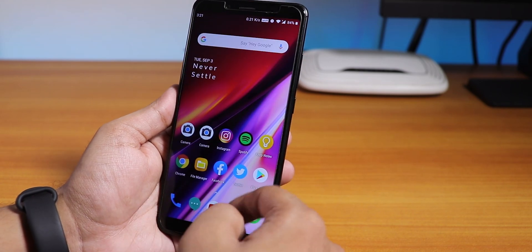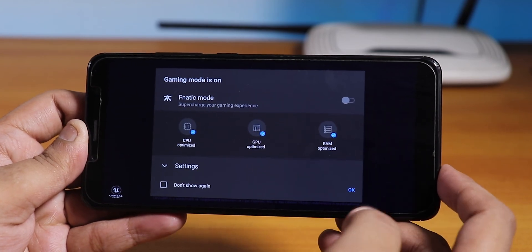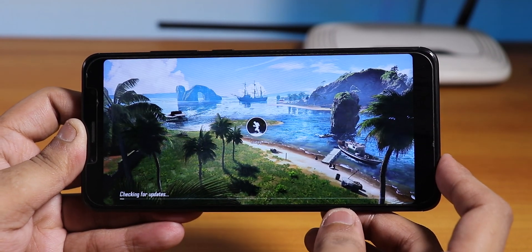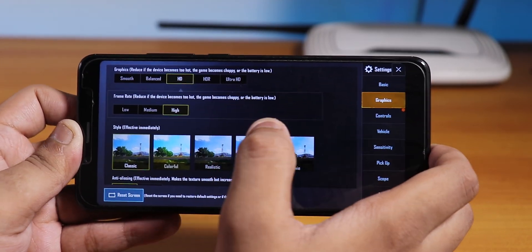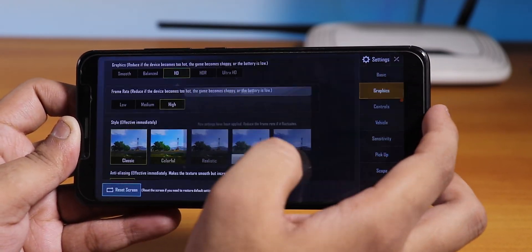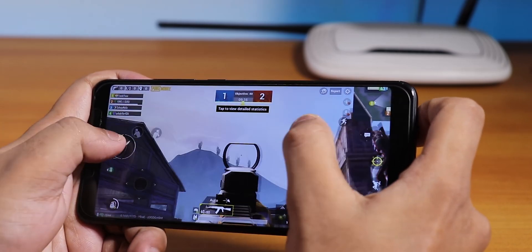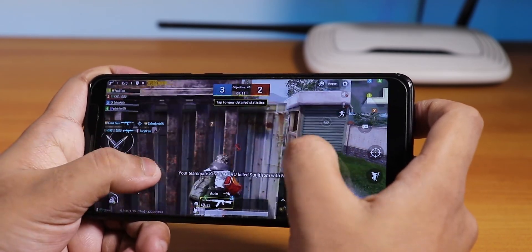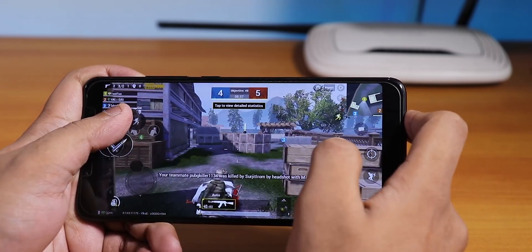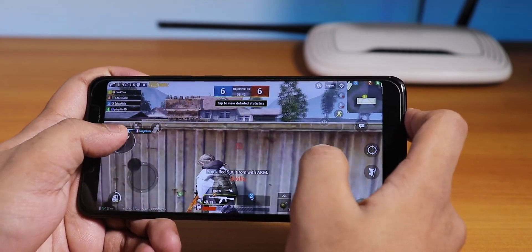For PUBG, when you launch it the gaming mode pops up, muting notifications. You can play on up to HD graphics with High settings — Balanced or Smooth are also options, but no HDR. Gaming performance is not bad — it's pretty much fine.